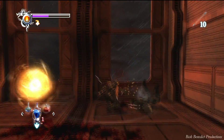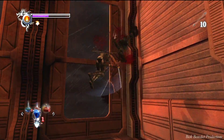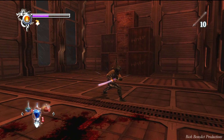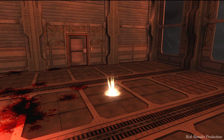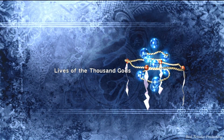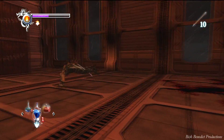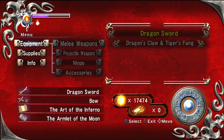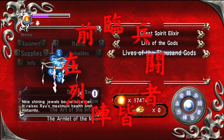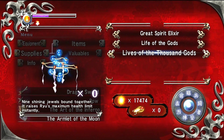That was the last foe. Look what we got as a reward — the Lives of the Thousand Gods. Grab that glinting object. There is also a Golden Scarab up here. I will be using the Lives of the Gods when I get nine of them — each time I get nine, I'll use it. Jump up here and grab the Golden Scarab.